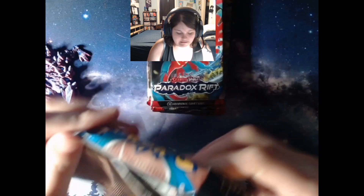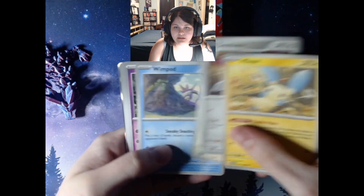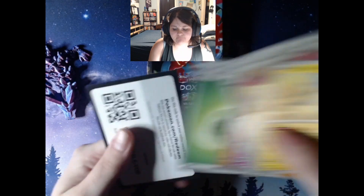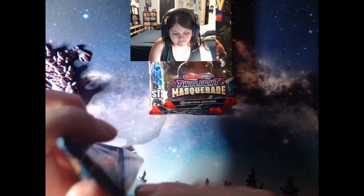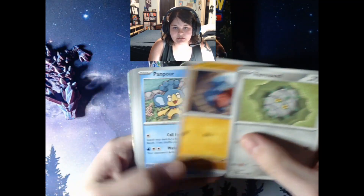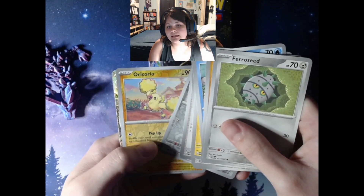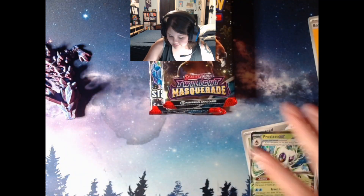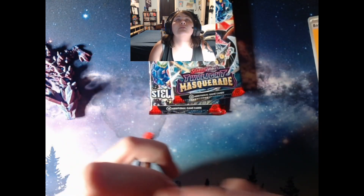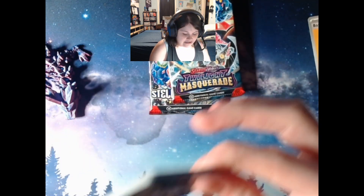Paradox Rift pack one — see what we got. Nothing there. Paradox Rift pack two — I've got like three of those, I will not complain. All right, Paradox Rift down. On to Twilight Masquerade — still hoping for the full art Karen. Come on, really want that card. Karen's one of my favorite characters from that DLC, I just want her card.